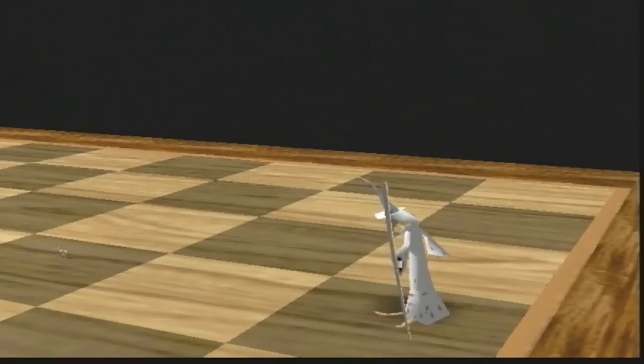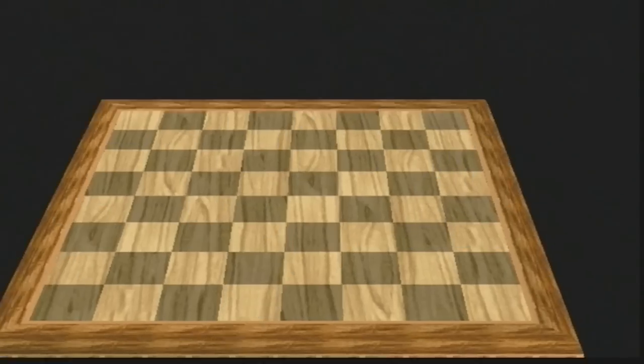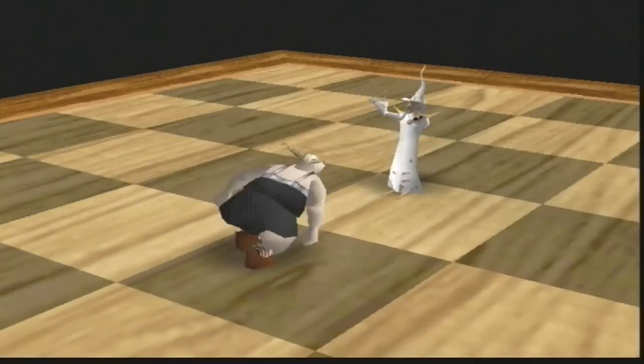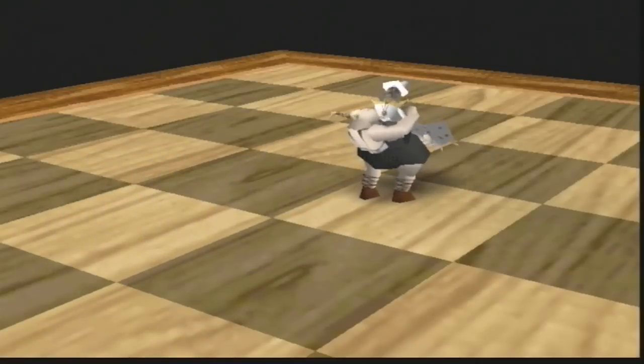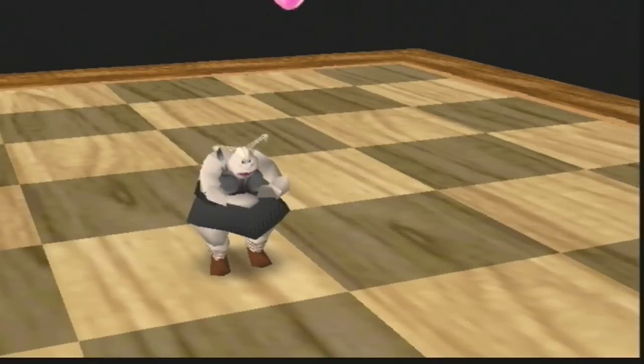There are 12 difficulty modes to choose from, including two which the developers called artificial stupidity, and these are for beginners as the opponent will make mistakes during the game. All the way right up to Grandmaster difficulty, where your opponent will take you in a matter of moves.